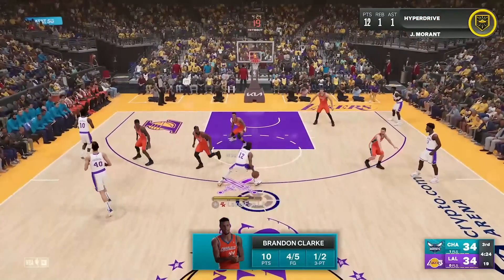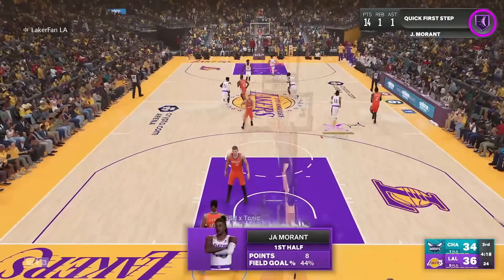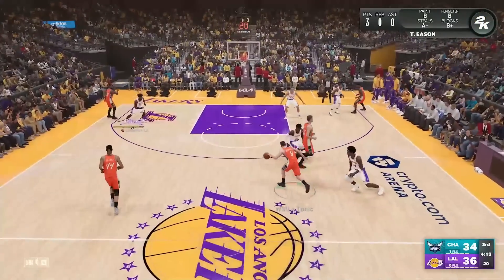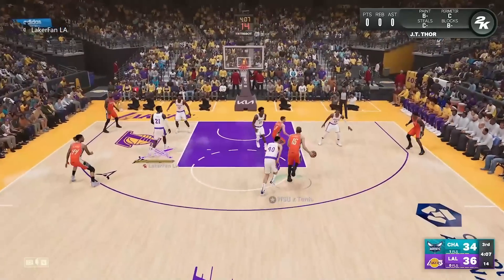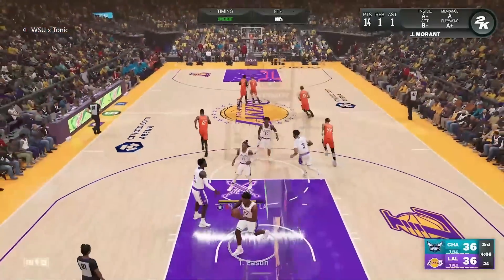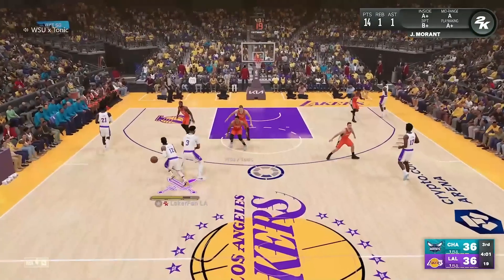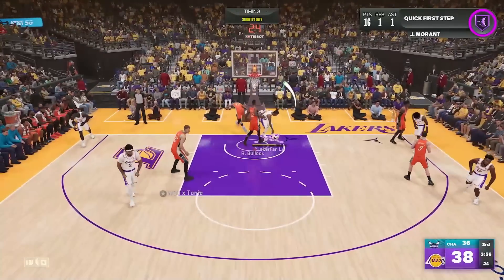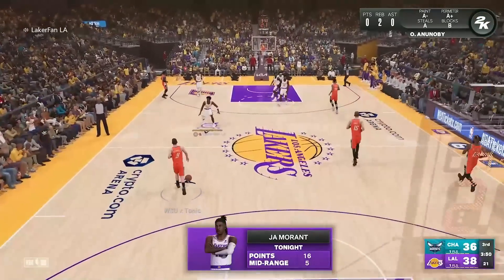We get a nice dunk meter to go with Ja again — baiting off Brandon Clark. But Brandon Clark is still getting to the hoop and drawing another foul on Jokic, tying the game. We get AD back in. His energy still won't be the greatest, so we'll treat him like a stretch five and occasional pick-and-roller — definitely not a ball handler. The ball will be in Ja Morant's hands for the rest of the game pretty much.